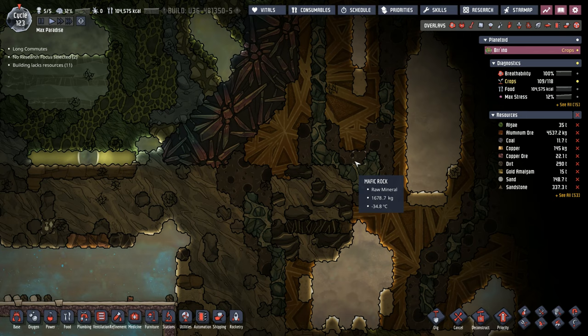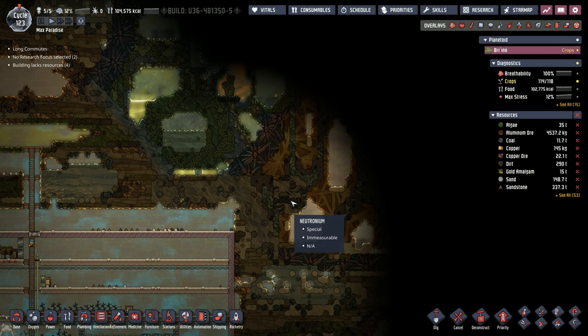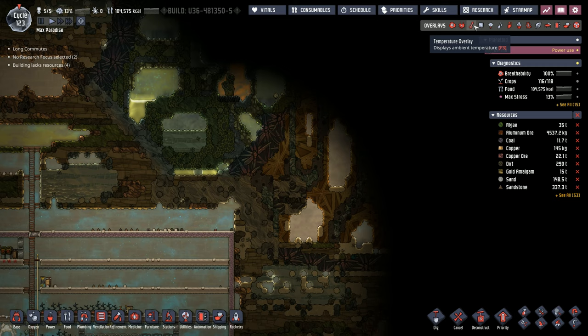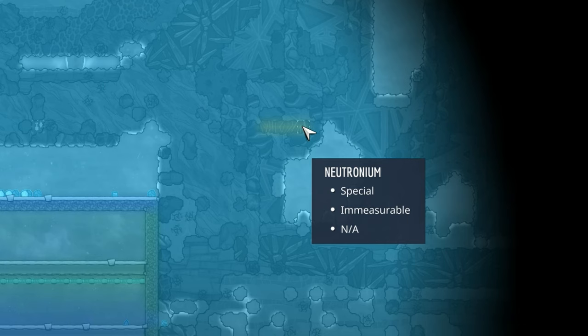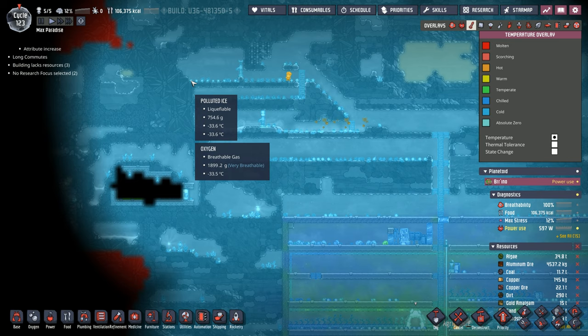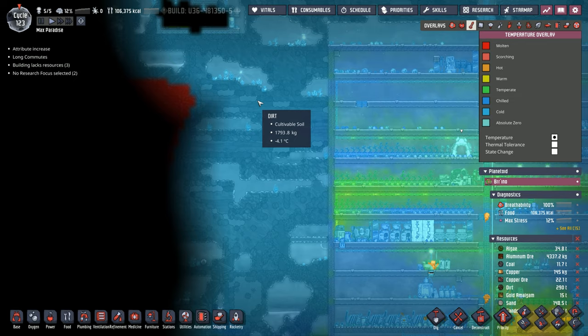Now when you're looking back from this area, the neutronium is a little difficult to see. But there's one trick you can do, especially on Rhyme, to highlight those geyser and vent locations. If we click on the temperature overlay, it shows the ambient temperature of everything around and the neutronium kind of stands out a little bit easier. So when we're digging around we can keep our eyes open for any other vents or geysers — and right now we don't see any, so it's time to do some more digging.